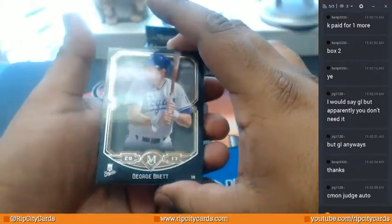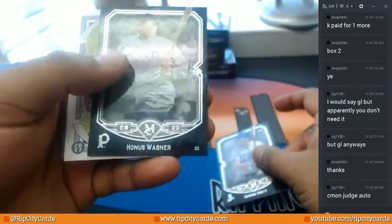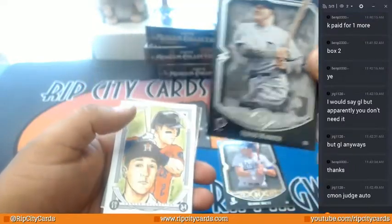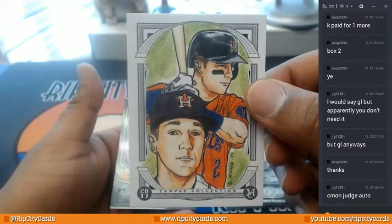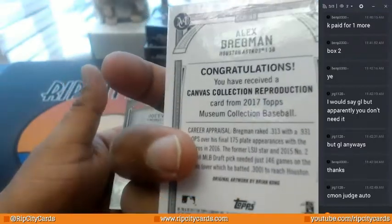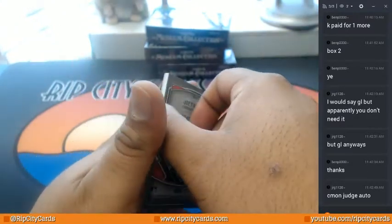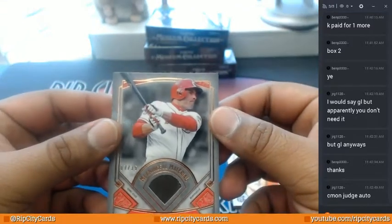George Brett, Royals. Honus Wagner — I believe he played for the Pirates. Canvas Collection — I believe that is the Bregman. Yep, and I was right. Meaningful Material Relic for the Reds. To 35.